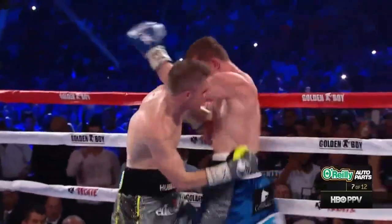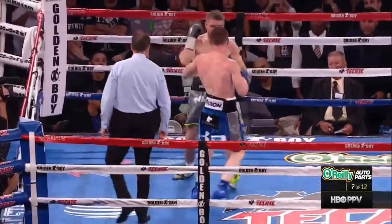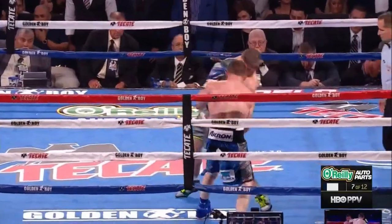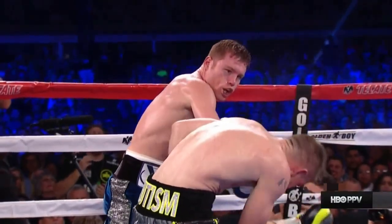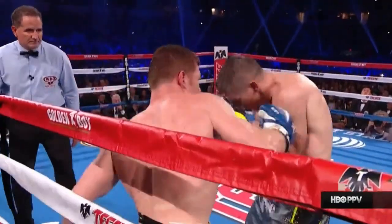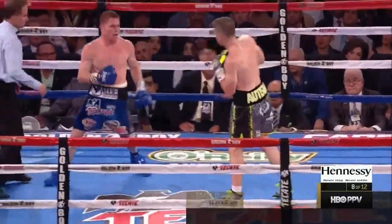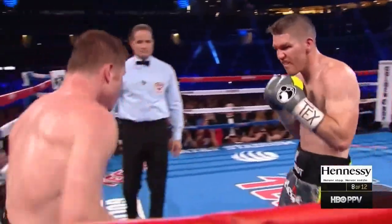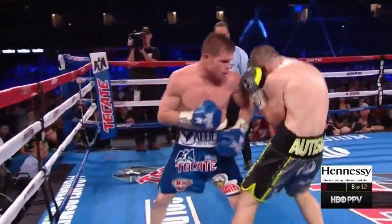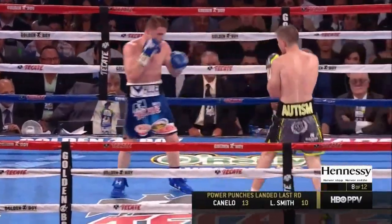Smith goes down with a big left hook. It hastens your demise, but at least it gives you a chance. Especially when the second overhand right came, he wasn't able to withstand it. Once again, you see an overhand right followed by body shots and the second overhand right. When the end of the last round landed and Smith went down — Canelo Alvarez has won every round. He's knocked Liam Smith down for the first time.